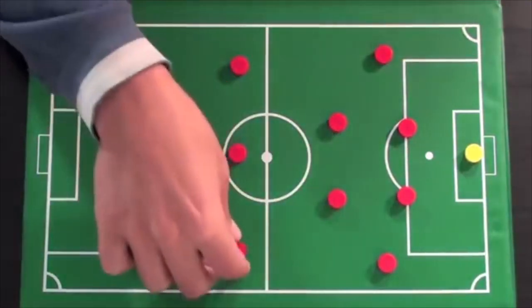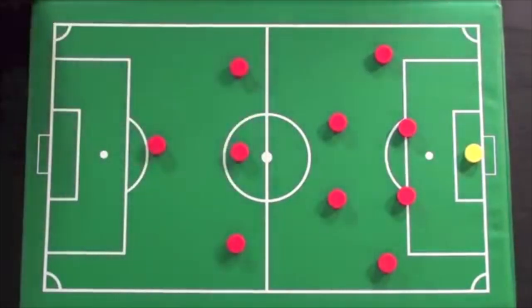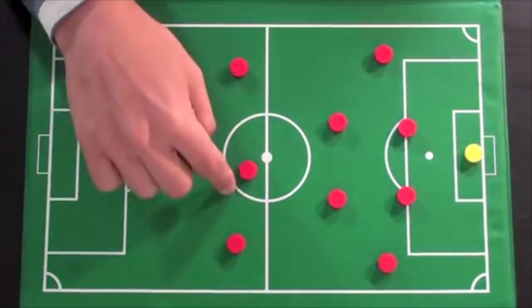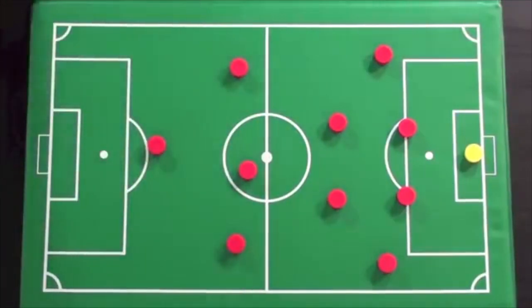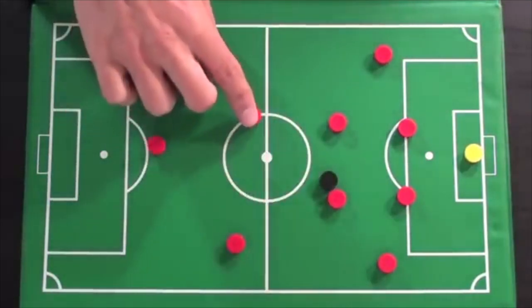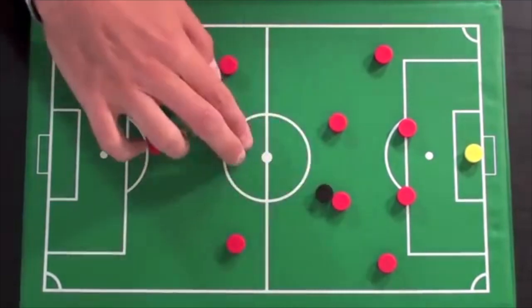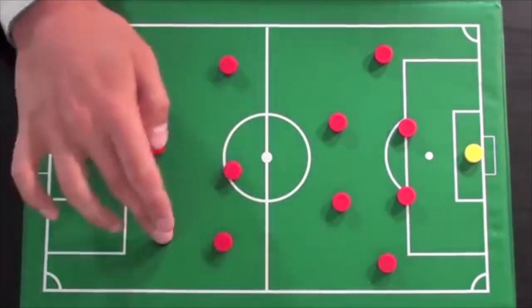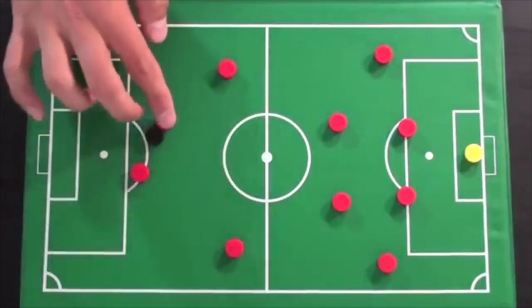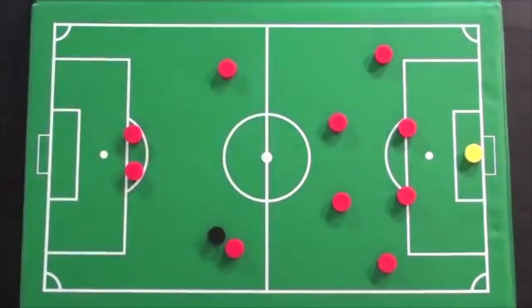Moving forward, let's talk about the number 10 — the attacking midfielder or playmaker. This guy usually has a lot of freedom, but his role is to create and score goals. As a playmaker you need to get on the ball as often as possible, find little pockets of space between defenders, play through balls to wingers making runs or into the striker's feet, and get into the box to get shots on goal.